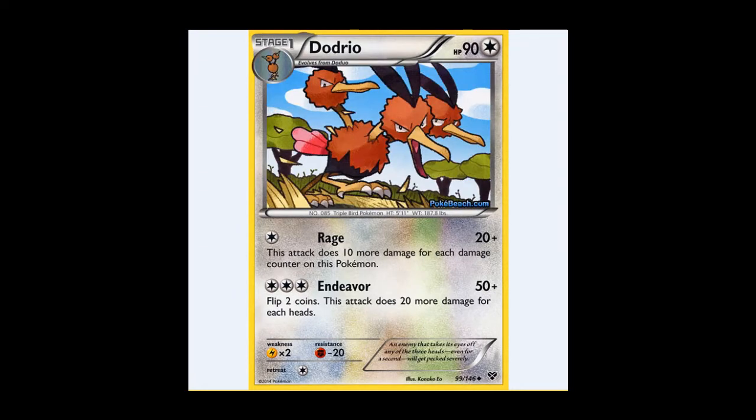We also see Dodrio, and it's only his first attack we're worried about. He's got a resistance to Fighting, which is pretty funky, and he's got Rage for a single Colourless Energy: 20 plus 10 for each damage counter on this Pokémon. If Dodrio's at 80 damage and you put on a Muscle Band, that's going to do 120 damage, which is pretty brutal in a format like this. You'll also notice there are no good Lightning Pokémon, so it might as well have no weakness. Dodrio's rubbish though — let's ignore him.